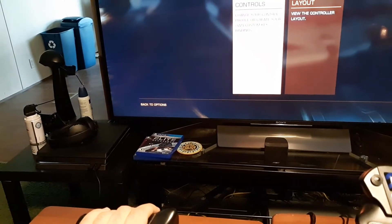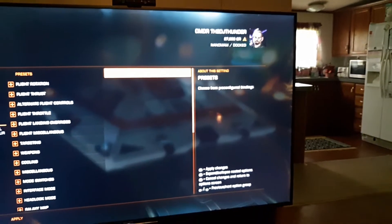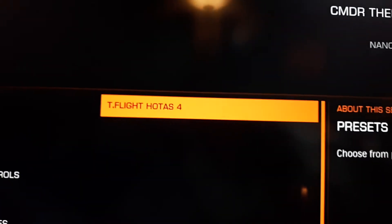You can toggle up and down, then go to options, go back up and make sure it says T-Flight Hotas 4. That's not going to show it on the thing here — let me lower the brightness in my living room. Make sure it says T-Flight Hotas 4 on there, and that's pretty much it.